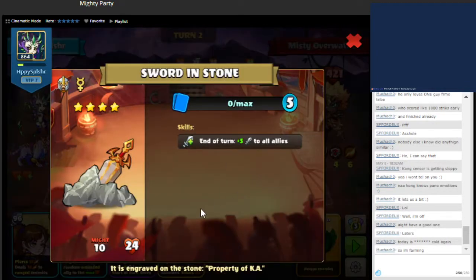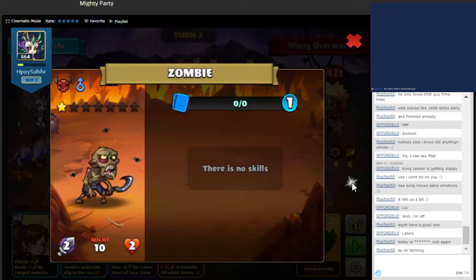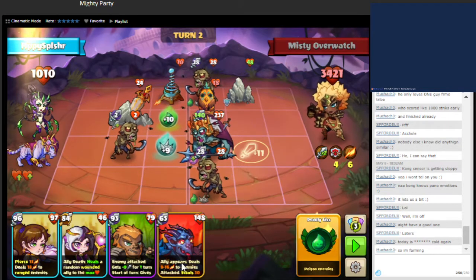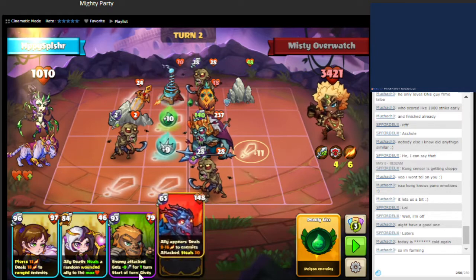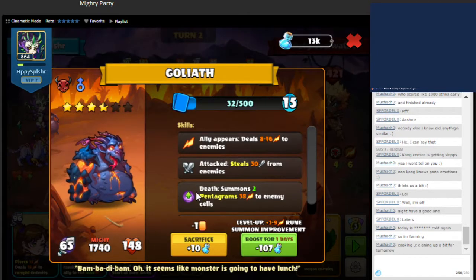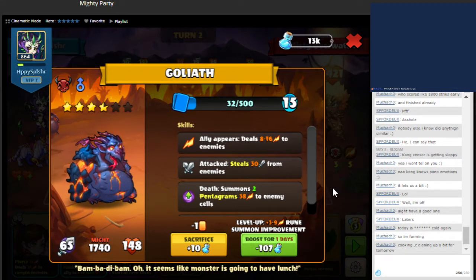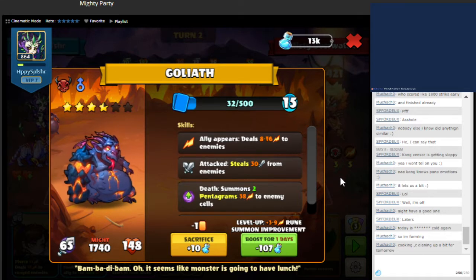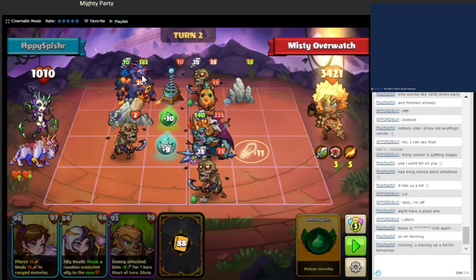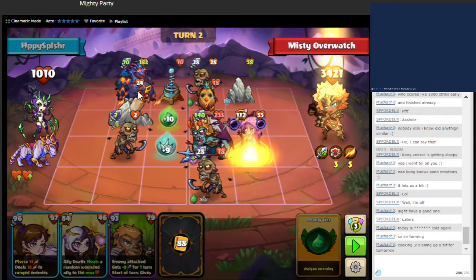I saw that we just transformed, so that's not good for us. We're going to continue on. We're going to use this unit and summon it behind this building. It has good health and deals damage whenever we summon one of our units. Depending upon what happens here, we will actually do the boost in-game so that we can have more of their ability.